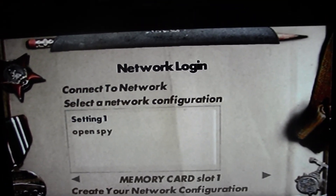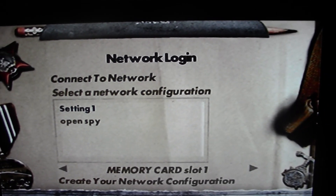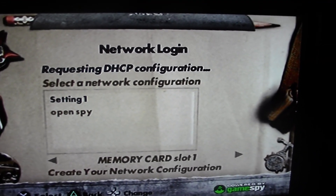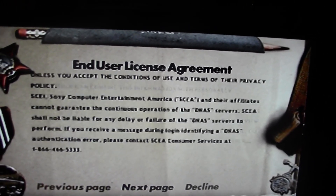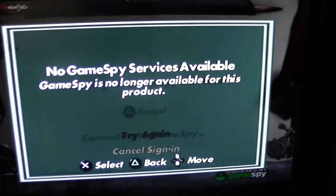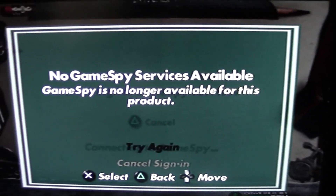When I went to the network login to connect to the network, I was using the average network settings that I used to use a long time ago. I did the DNAS authentication and that was successful, but it said 'No GameSpy services available — GameSpy is no longer available for this product.'